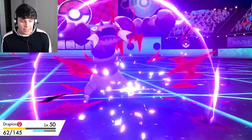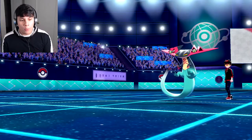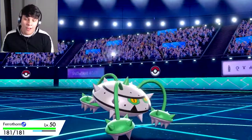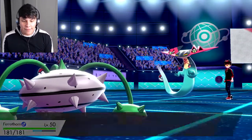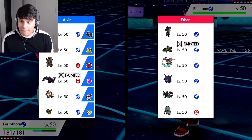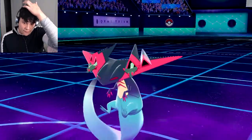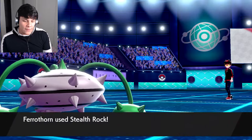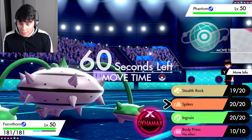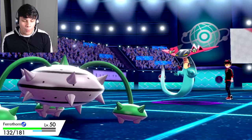I can't really threaten this Dragapult with Ferrothorn either, because instead of running a Steel-type attack or Power Whip I'm running Body Press and Ingrain instead of Leech Seed — I didn't know Leech Seed was an egg move until after I bred Ferrothorn. Body Press isn't a factor but I really want to set up Stealth Rock since he has three Pokémon weak to it. Phantom Force is the perfect opportunity to go Spikes.